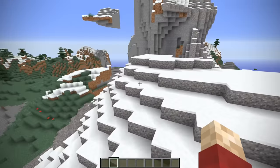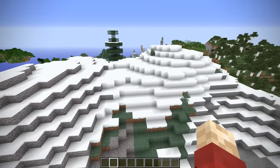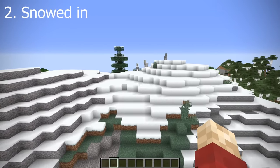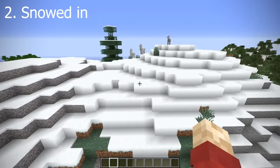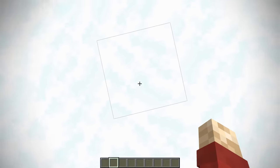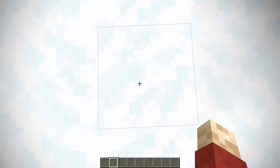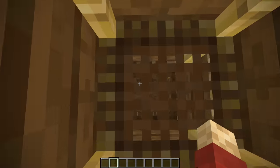The obvious problem with the bed one was you could only go there at night. But this next hidden house — you can't see it, it's actually right in front of you — you can enter this at any time. You just have to remember where you put it. I believe I put it just about here... okay, I've lost my hidden base. There we go, I found it.